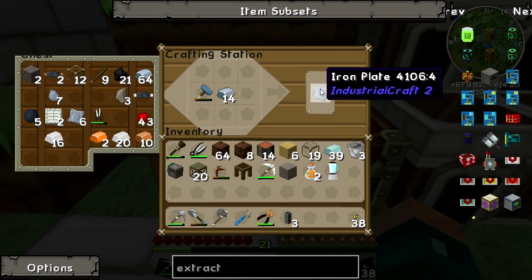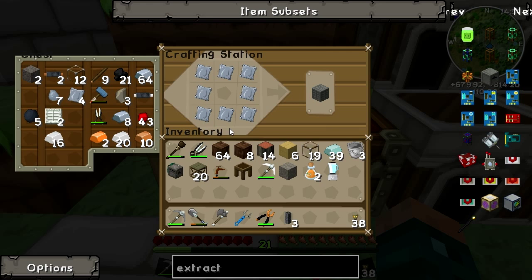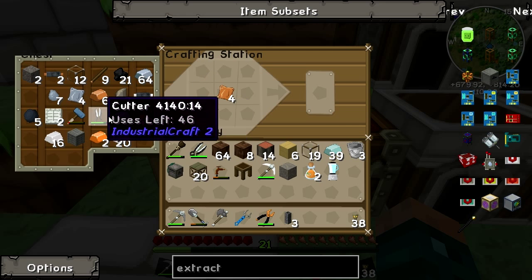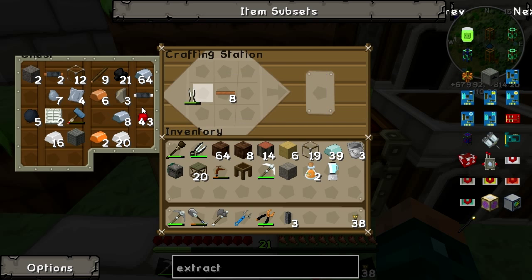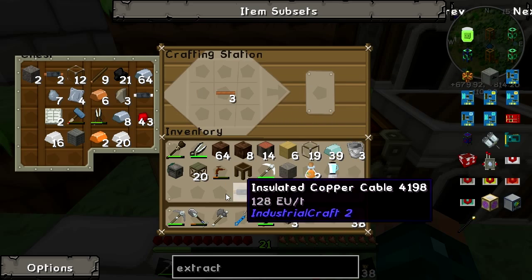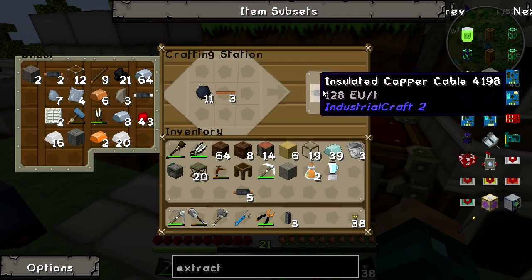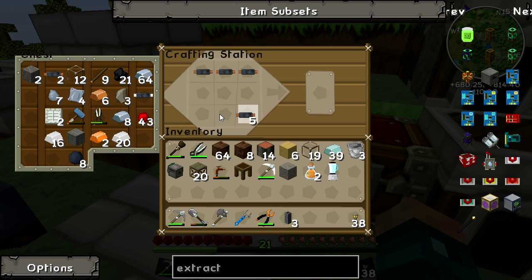We are going to need a few more pieces of hammered iron plate, and put those back because we need to make a machine casing. We also need another four insulated copper cables — actually extra because of course we need to actually plug it in. Two of those, two of those, and one of those makes us up another electronic circuit.